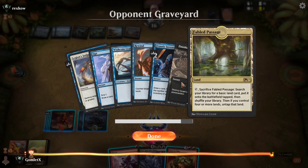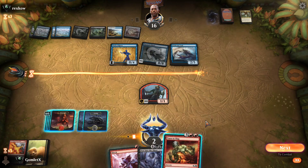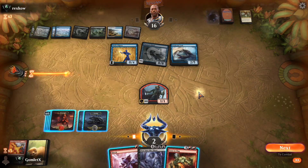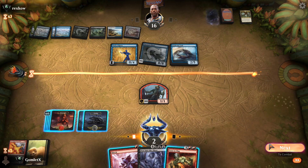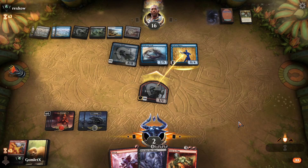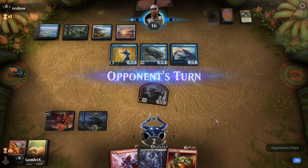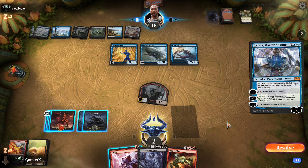The sad thing is, if I hadn't given up on killing the whale and shot that Shieldmaid there, I would still have Scorching Dragonfire in hand, and a Dragonfire plus Turn to Slag would kill the whale if they didn't have another creature to follow it up with. I should have realized my deck is full of Turn to Slags. If I had kept that Scorching Dragonfire, a Scorching Dragonfire plus Turn to Slag would have at least let me survive. But we're going to wrap up this draft now.